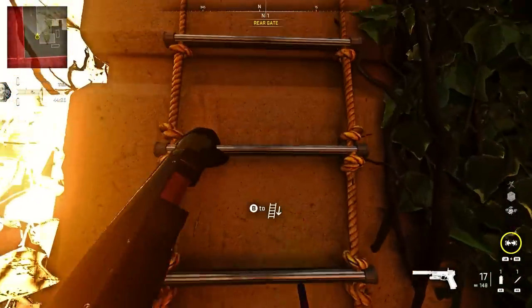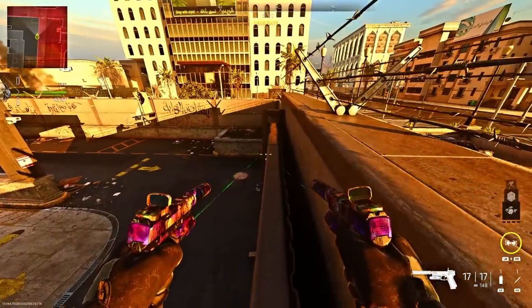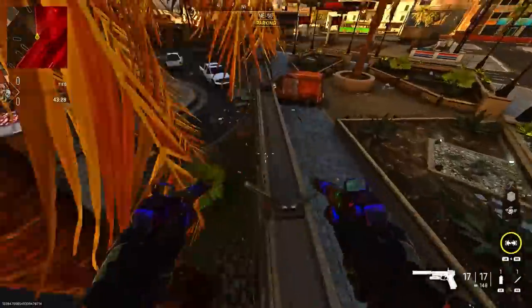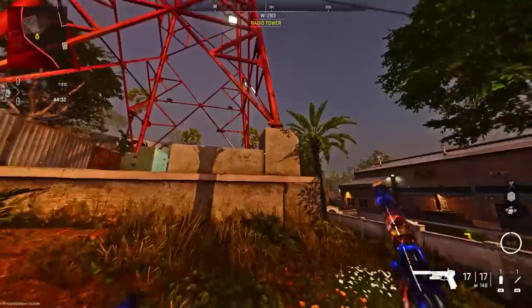We're now on Embassy. Make your way to this ladder and do a strafe jump onto the gate area. You can use a barricade to help you strafe over. Just run and jump onto the fence, and as you see in the video, you can then literally run across the whole fence and hide at the back of the map.